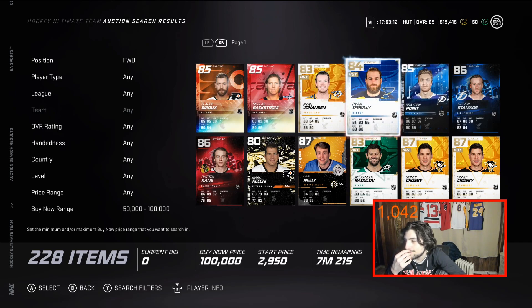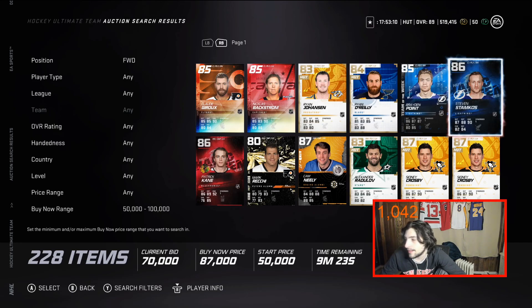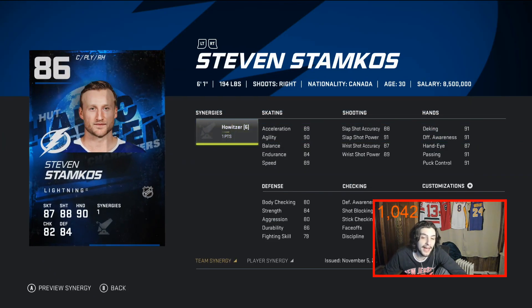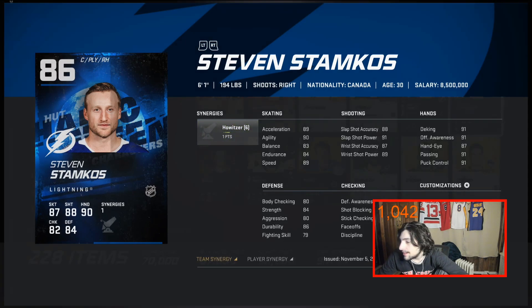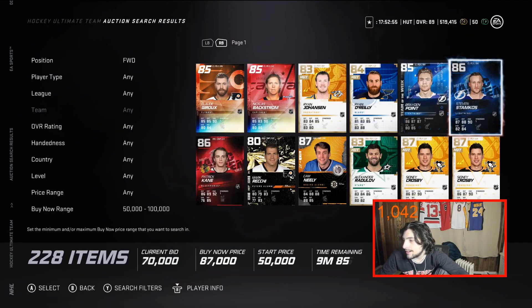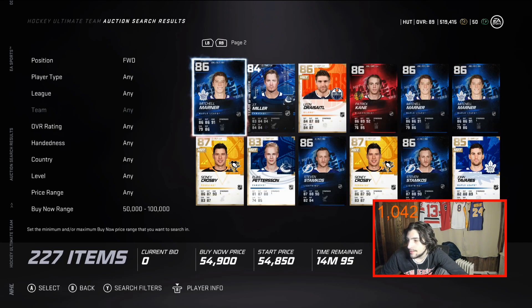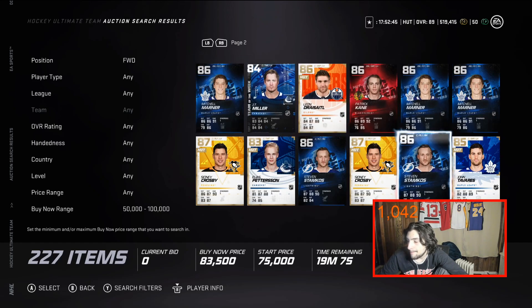Right away, about Stamkos — I'm not a fan. I'm not a fan of this card costing almost 80-100k. Yes, it's a good card, but his base card is only one overall less and the synergy is the same. So what's really the difference? That's my logic at least.